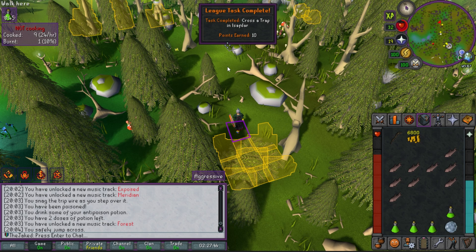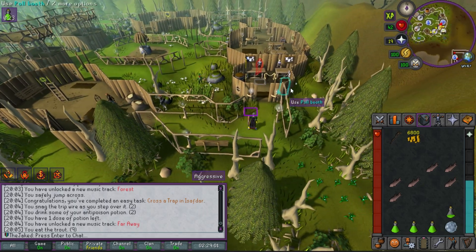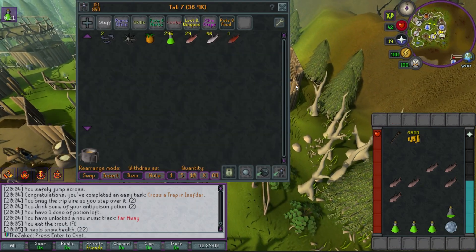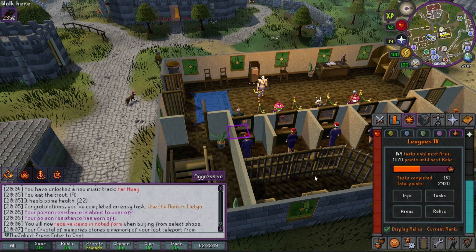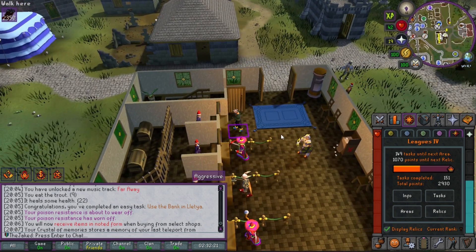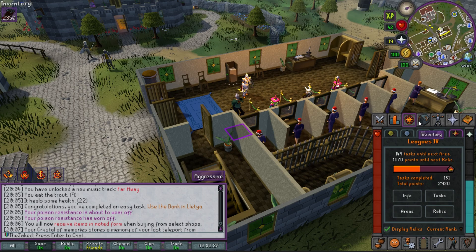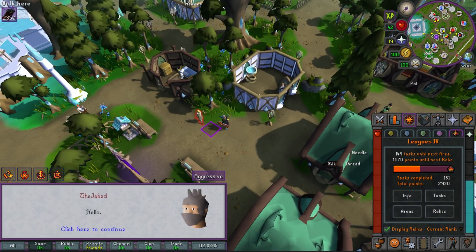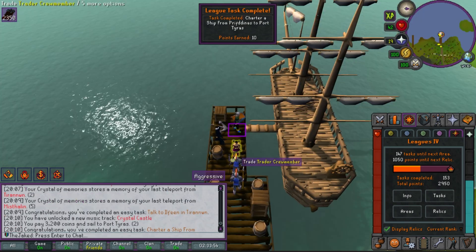Arrived at the bank in Lletya — task complete. I also didn't realize there's a task for chartering a ship from Priff to Port Tyras, so I went and did that too. There's another task for talking to Islwyn, so that's done as well. Now I need to kill a moss giant in the Tirannwn area.